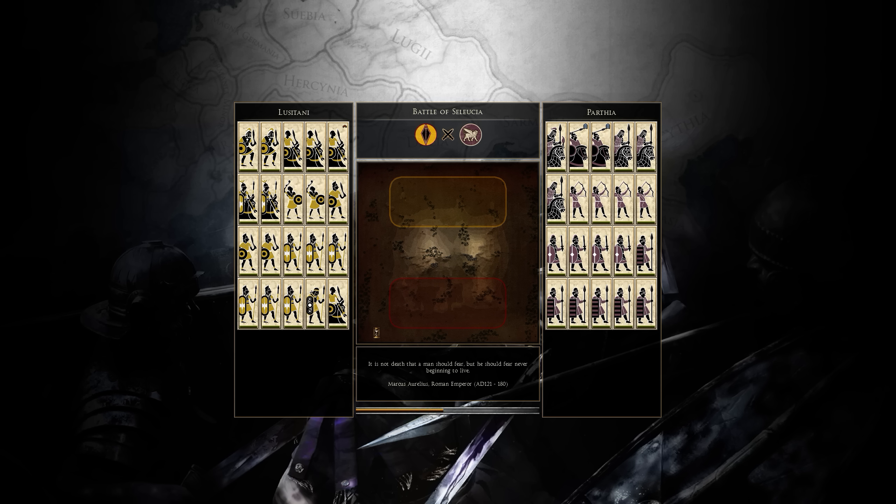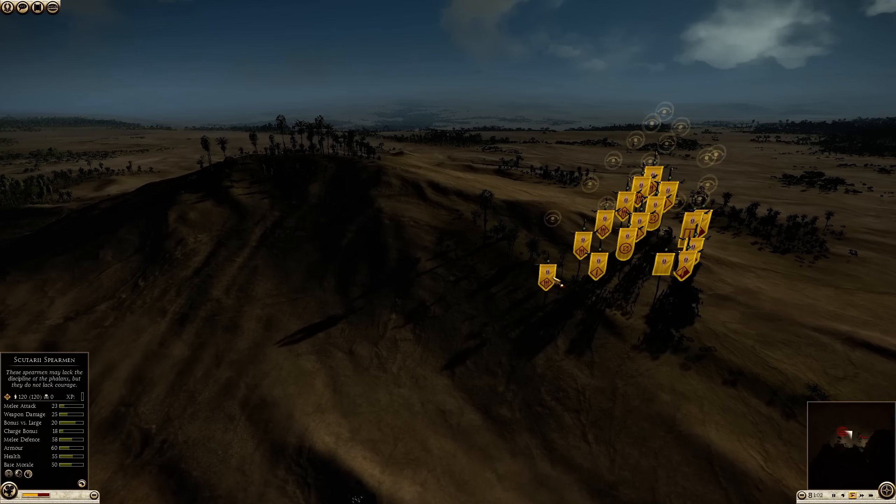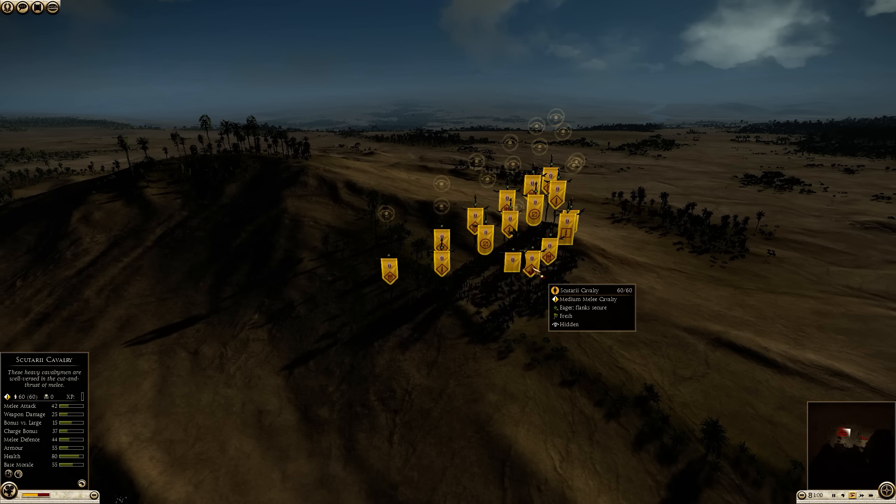This is probably going to be the shortest good, bad and ugly battle I'll show. It's the battle of Seleucia where I picked the Lusitani, my opponent countered with Parthia and he had left the lobby a few times. We were matched up in quick battles, then he left the lobby, and when I picked Lusitani he instantly picked Parthia and pressed ready.